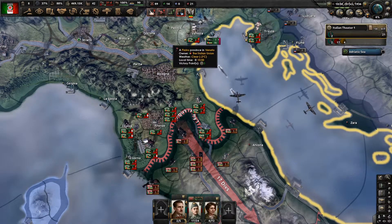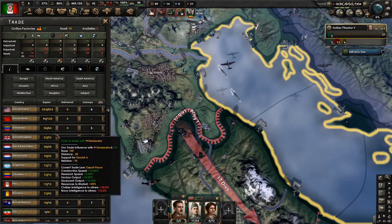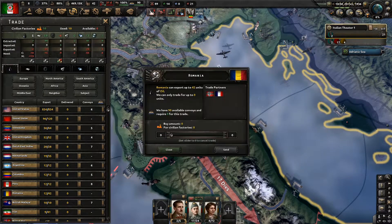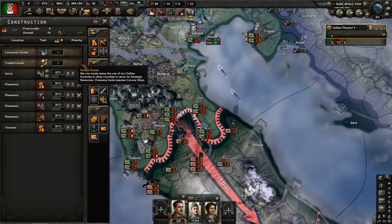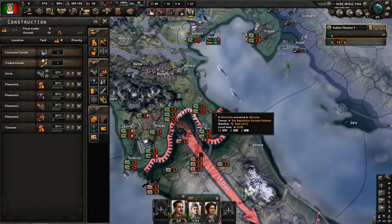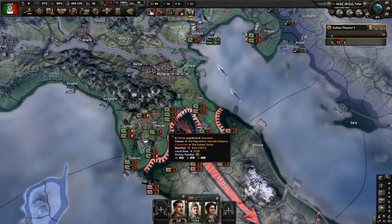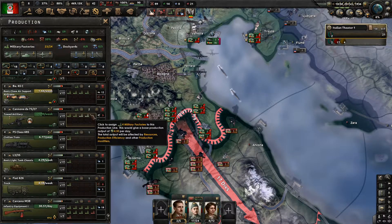We are running a little bit low on fuel, so let's see if we've got anyone who wants to help us out. Romania down here has got some fuel - are we allowed to trade with them? Why are we not allowed? Maybe we don't have any factories. That could be a problem, because all the civilian industry is of course down south. There's not going to be any fuel for us today.